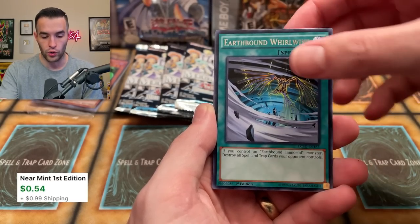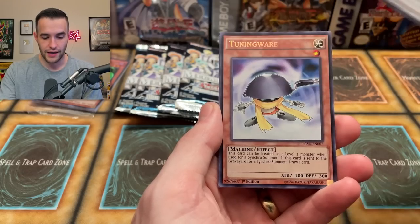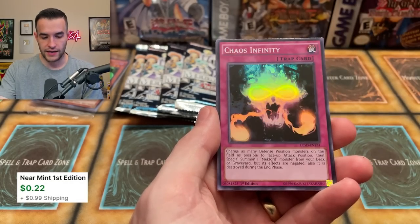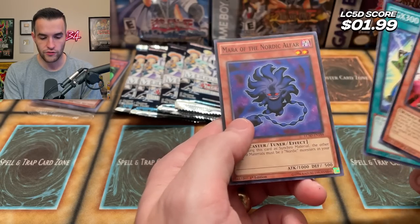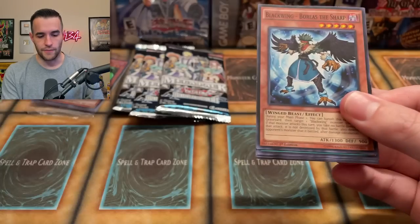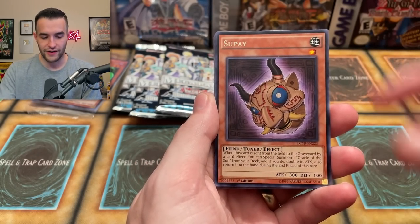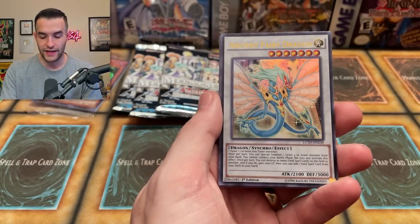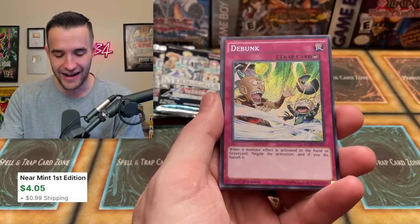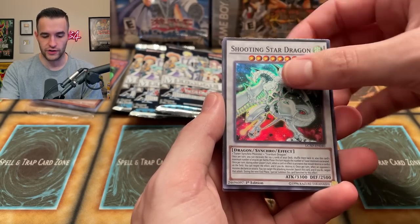Earthbound Whirlwind, Blackwing Armed Wing — I think some of these Blackwing cards are like $20 at the highest rarity. Tuningware secret rare, and Chaos Infinity super rare — actually a pretty decent pull. TGX300 and Mara of the Nordic Alphar. Next up we have Blackwing Boreas the Sharp — he's very sharp, he's a Blackwing. Raptor Wing Strike super rare. And we have an Ancient Fairy Dragon ultra rare — that's very beautiful and probably worth a little bit. We've got a Debunk as a secret rare. Shooting Star Dragon super — we're getting some good pulls.